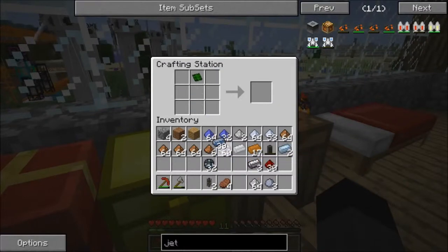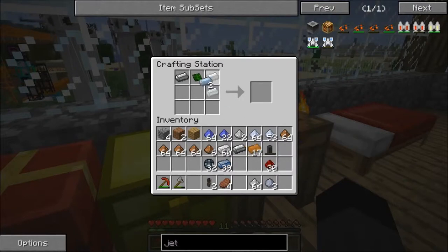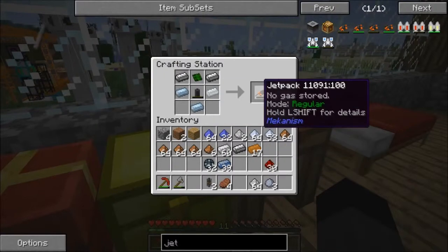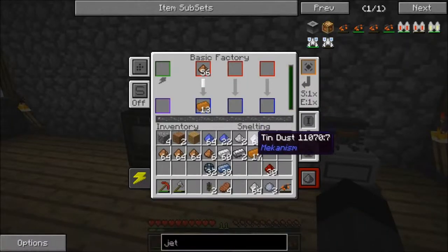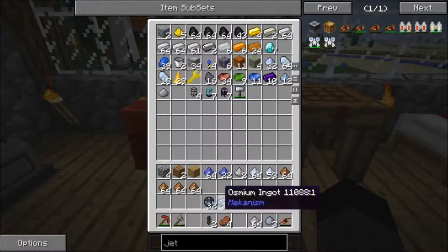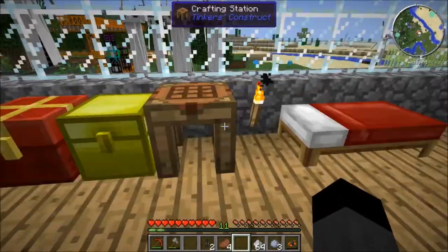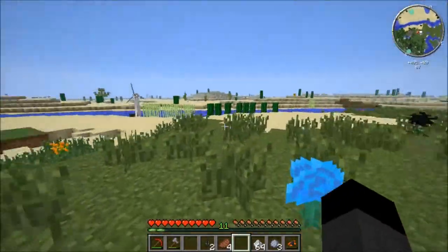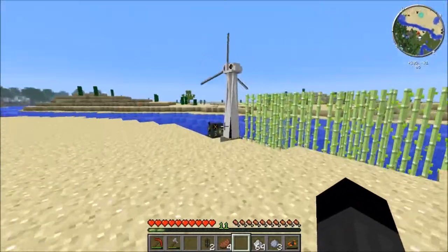There we go — gonna make the jet pack. I upgraded that to cold off camera. Let's go put the hydrogen in it and then test it out.